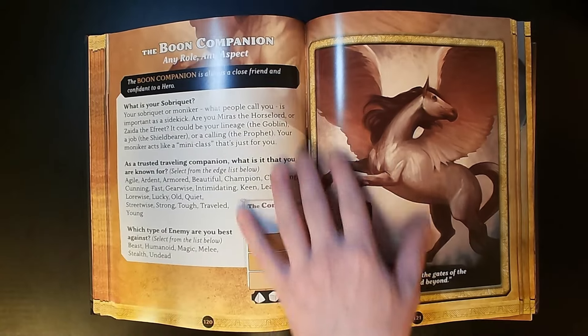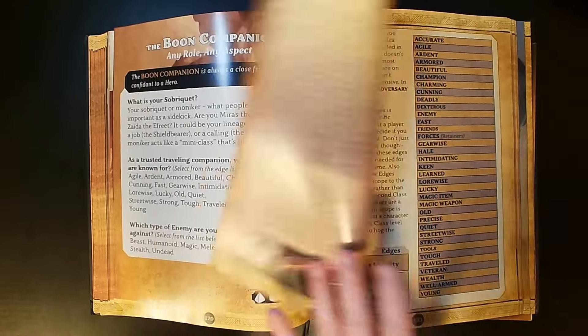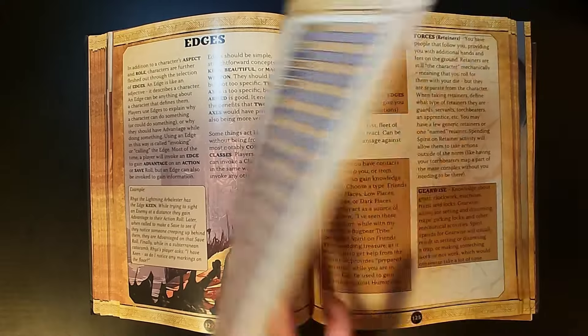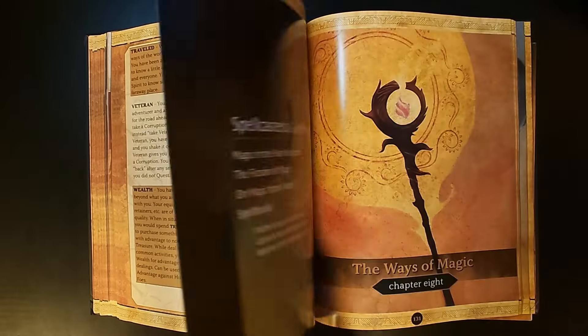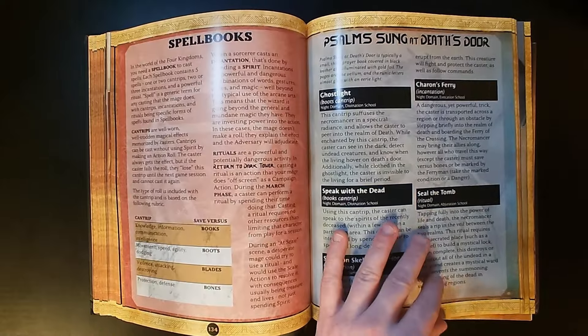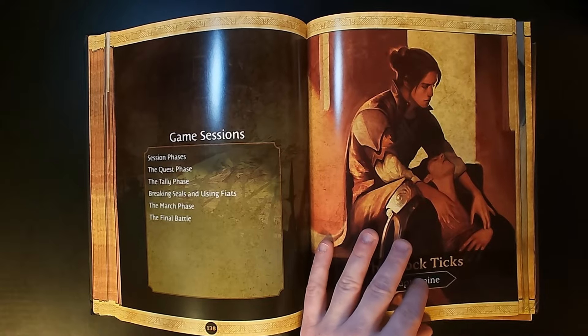Here are some ideas for companions — they don't have to be people necessarily; they could be a magical animal. Then there are different edges, similar to feats or action abilities, interspersed with wonderful full-color art. The book also talks a little bit about magic.